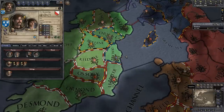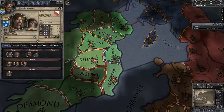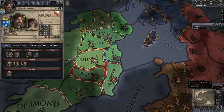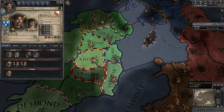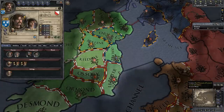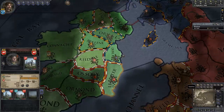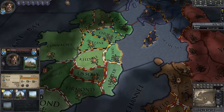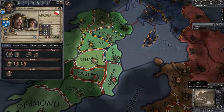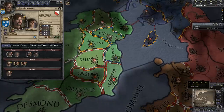I left the DLC portraits enabled because they don't actually affect the game, and this way you can see what they look like and decide if you like those particular DLCs. I'll do another episode specifically on the different DLCs and what you might want to consider picking up. I picked him very deliberately — if we look here, his dad is the Earl of Leinster, and I am his heir. So when Dad dies, I inherit that county, and then I'll have two counties to my name, which is a much stronger starting position than having a single one.